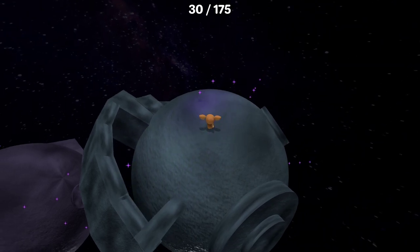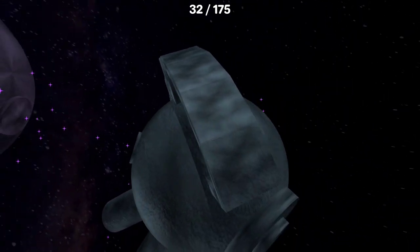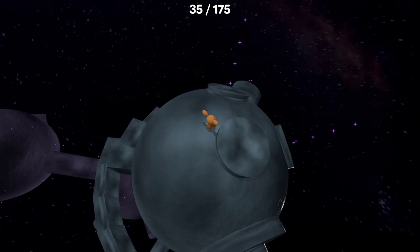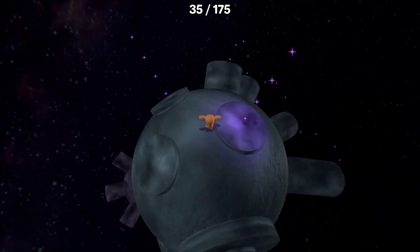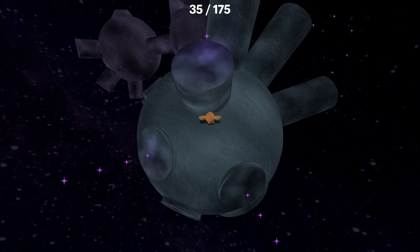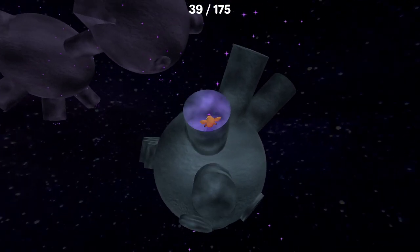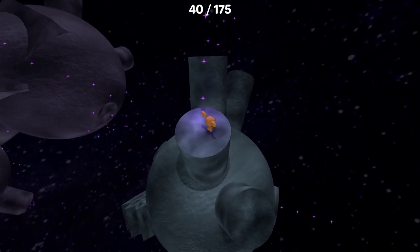Jellybean's freaking adorable on her little mission to collect all the stars. You know, it'd be shocking if this got like super demented — like Jellybean got all the stars and destroyed the earth or something. That'd be really shocking because you're like, oh it's this cute deer and I'm gonna help her collect the stars. Little did you know she wants to blow up the whole planet.